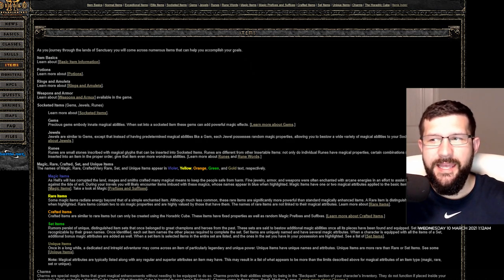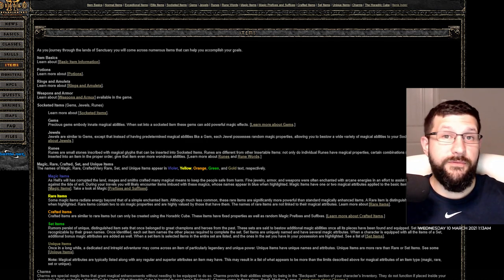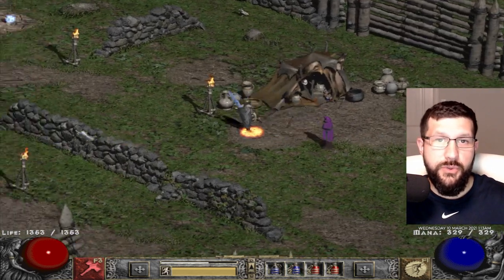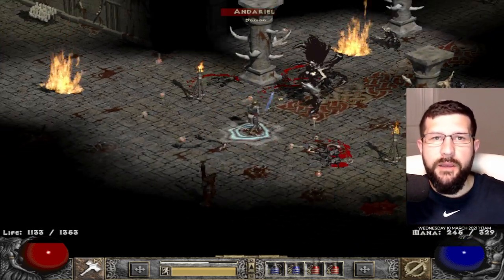The third tip is to utilize the Arreat Summit. This is a website developed by Diablo 2 developers, updated through about 2019. If there's anything you want to know about Diablo 2, it's on this website — forums, FAQs, calculation files, Horadric Cube recipes for creating runewords, and item databases. If you're playing Diablo 2 Resurrected, this content is still relevant since the game is based on Diablo 2.